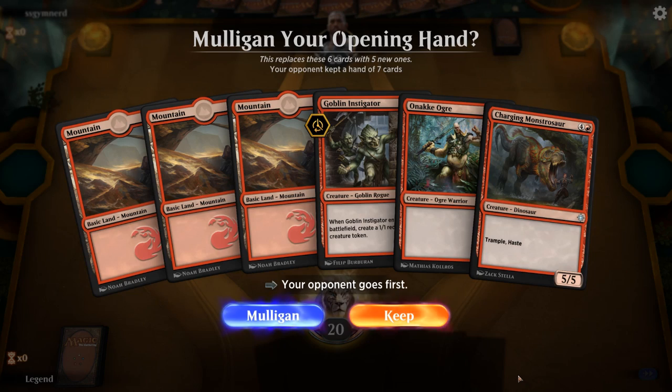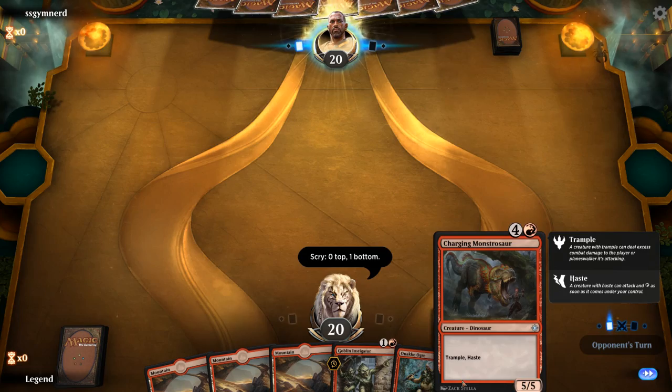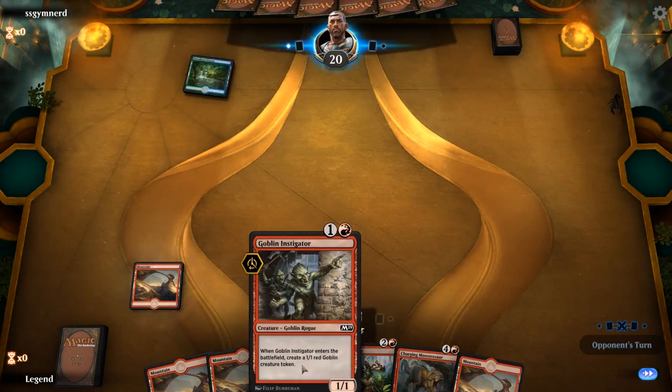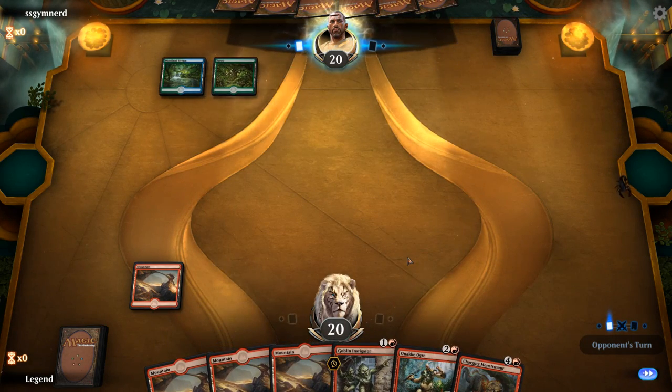The new hand is a bit better. We'll bottom the Sparktongue since we'd rather draw land to get to 5 mana for Monstersaur. The plan is turn 2 Goblin Instigator, turn 3 Anake Ogre, then hopefully turn 5 Monstersaur. We appear to be up against what looks like a Merfolk deck.